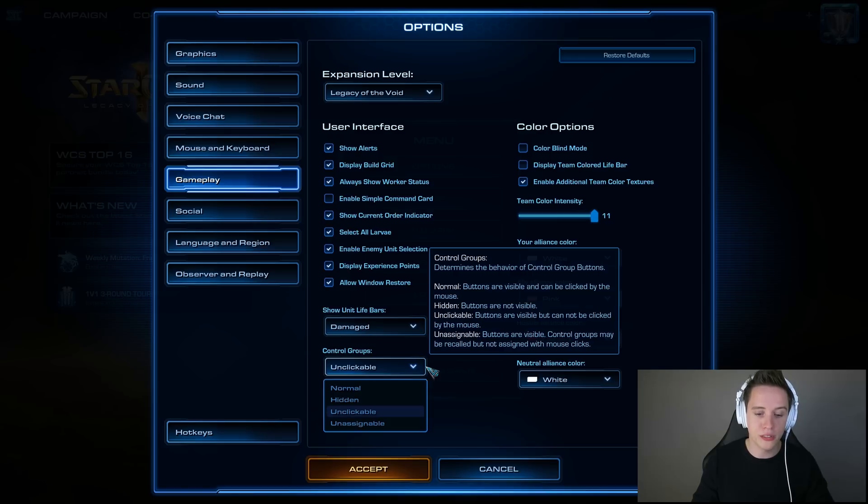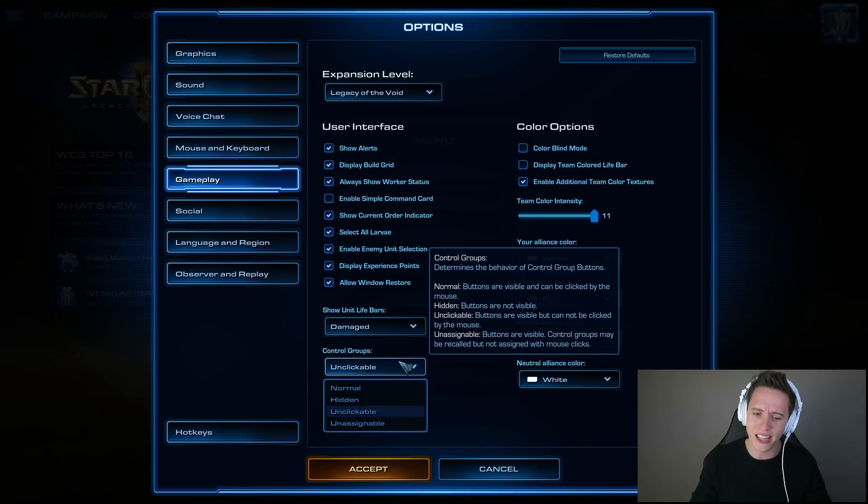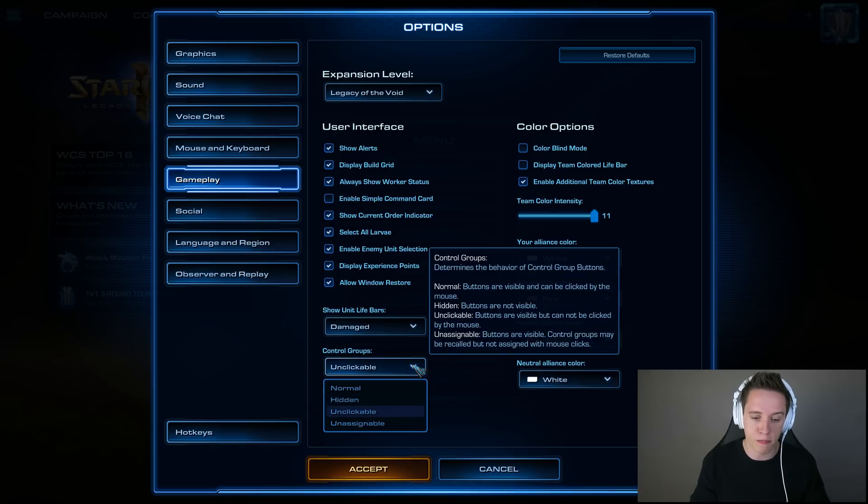Then I have the control groups. You probably want to make this unclickable — very, very important just to get some extra screen real estate. You shouldn't be setting hotkeys and then clicking on the actual control group interface in game. Probably just want to make this unclickable. Some people may want to run with hidden as well to get a little bit more estate, but I do like having some visibility of that.